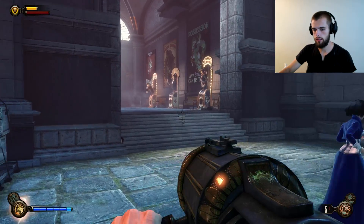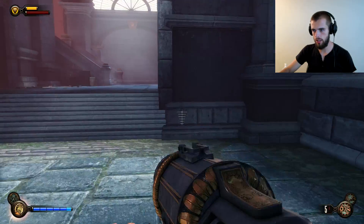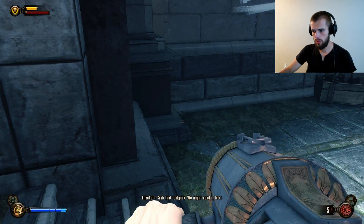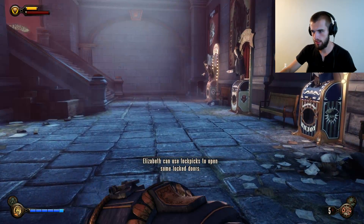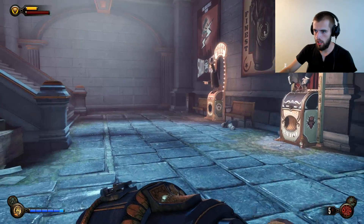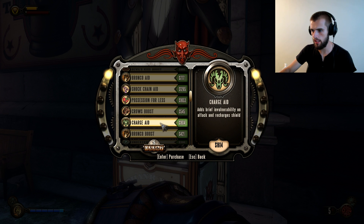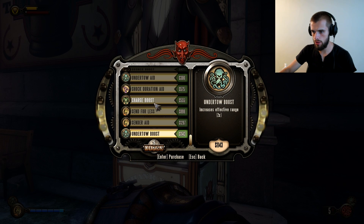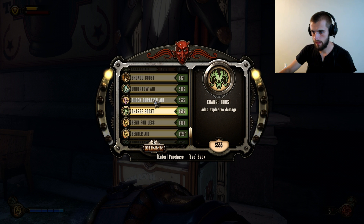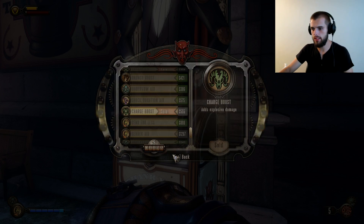Oh okay, we'll give that a shot. Oh, that's my RPG ammo. Elizabeth points something out — thank you Elizabeth. We got a big upgrade: adds brief vulnerability on attack and recharges the shield. Perfect. Charge boost adds explosive damage — yeah, why not. I've been wanting to find one of these for a long time, so now I actually spent some money.